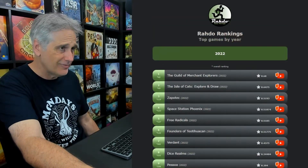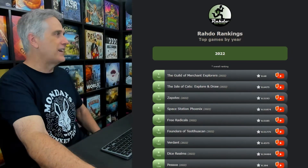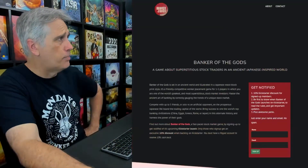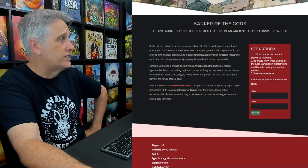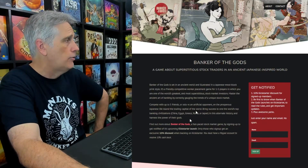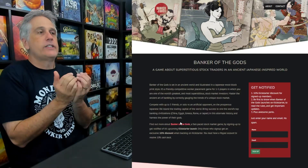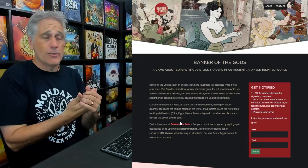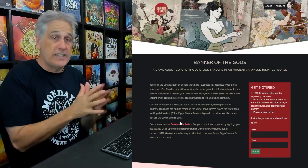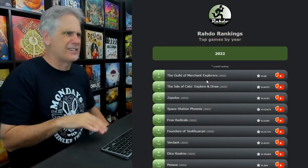Top.rado.com — I am so happy with it. If you want to say thanks to the person who made all this available, go to Banker of Gods, which is a game he is developing. I've been watching it for years. Get notified of its upcoming Kickstarter launch and give him a little love, because he did all this work for free. My games.rado.com site went down, he stepped up, did the coding, had to wrangle the BGG database, and then went above and beyond creating top.rado.com. It's fantastic.